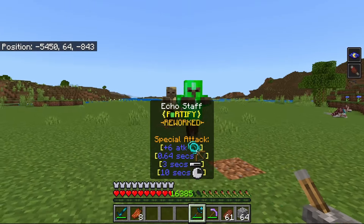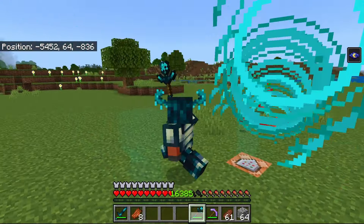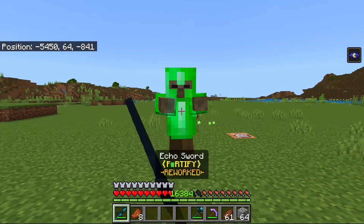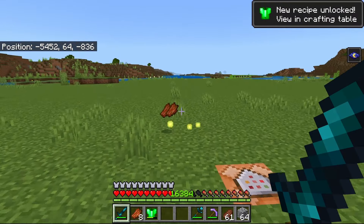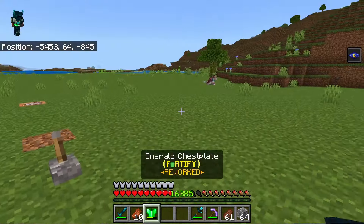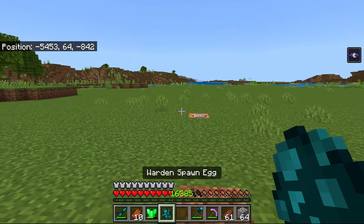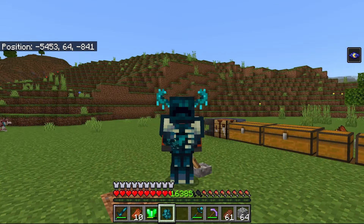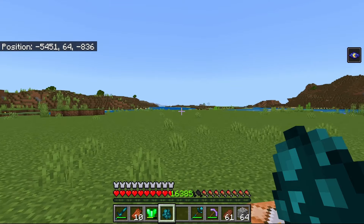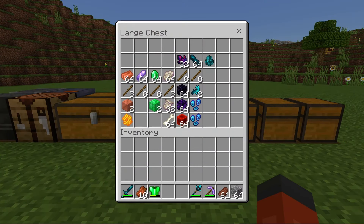This armor set is definitely very useful when you're mining. If you're going for mining and you want to find caves, you can just see where the mobs are. So if there's a mob that you see while you're mining, that means there must be a cave there because otherwise it can't spawn. In order to get this armor set, you have to kill the Warden. This guy has like 500 HP and it does so much damage, so yeah, it's not easy to get.